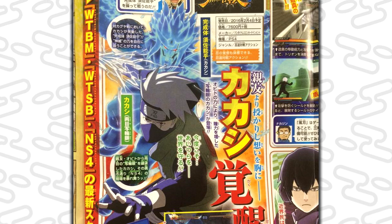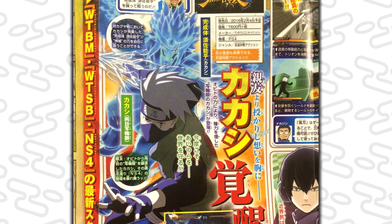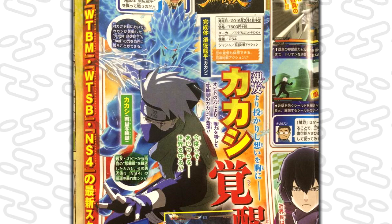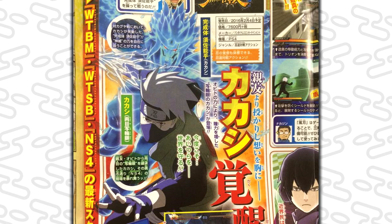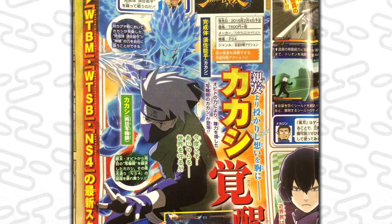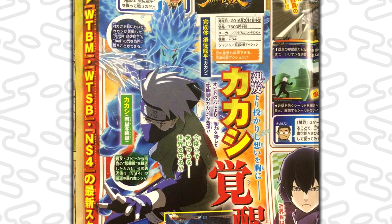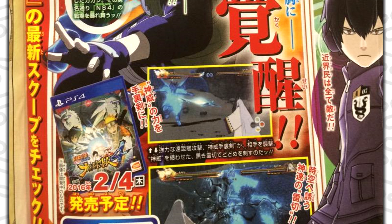Looking at the scan, it seems Kakashi is using the Six Paths chakra because his Chidori is black in the render. I don't know if this is a new character or an awakening — they're advertising it like it's a new character, but at the same time they're only giving us gameplay screenshots of the awakening in action. We got a couple screenshots of Kakashi throwing the Kamui Magatama ring that teleports him everywhere.